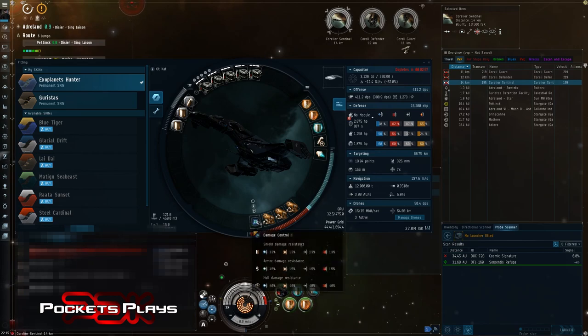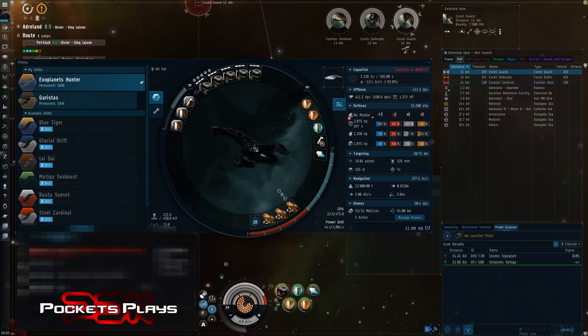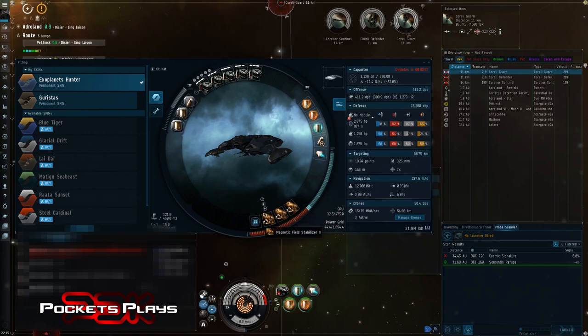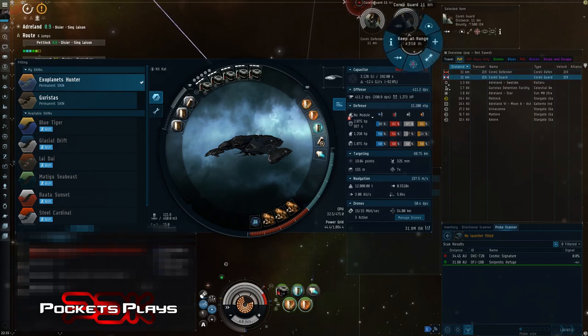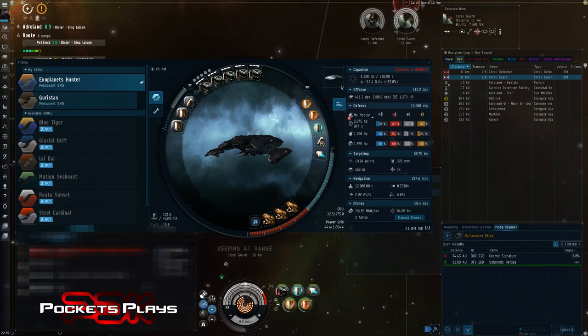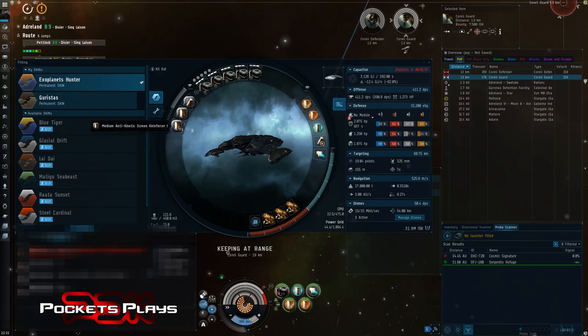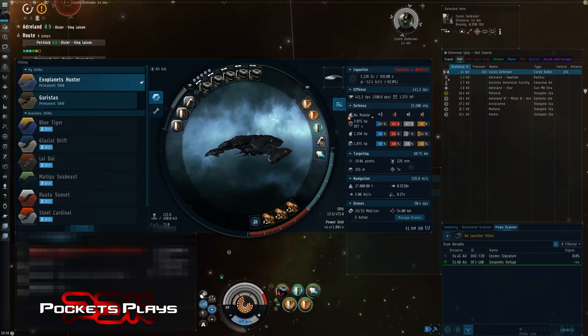I have a tech two damage control — you can meta it, it only brings the damage resist down by about half a percent, but it's nice to get the tech two. That's hull upgrades four, which you'll want anyway especially if you're armor tanking. The tech twos are sometimes a little cheaper than the meta modules depending on which one you've got. For rigs, because I'm mostly in Serpentis space I went with an anti-kinetic and anti-thermal rig. If you're going to travel around and fight different things you might want an adaptive rig and swap the others depending on the space you're going into.